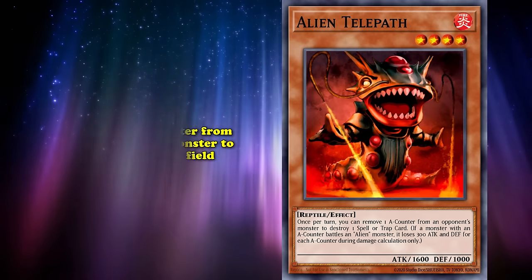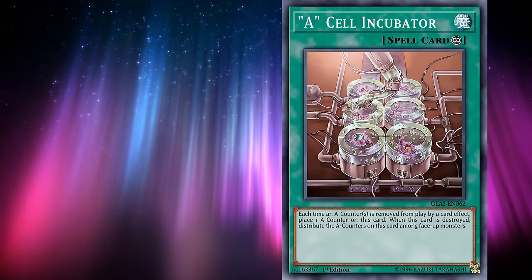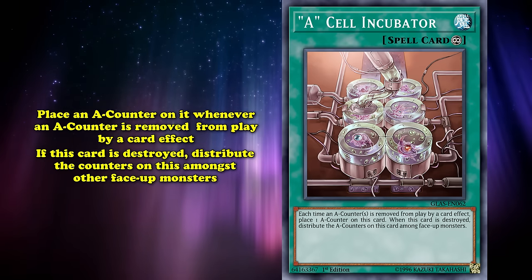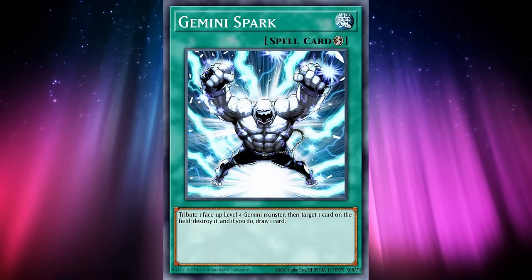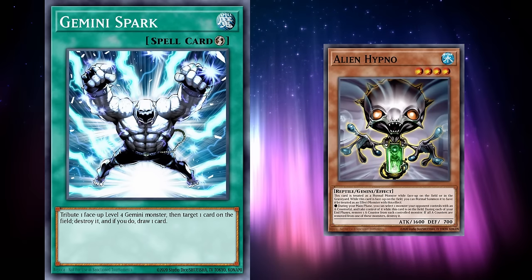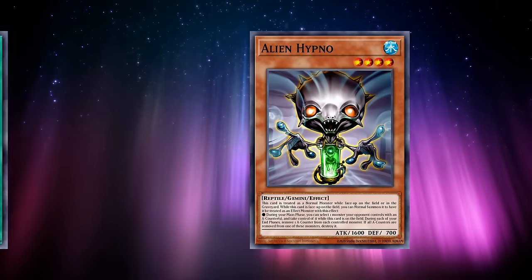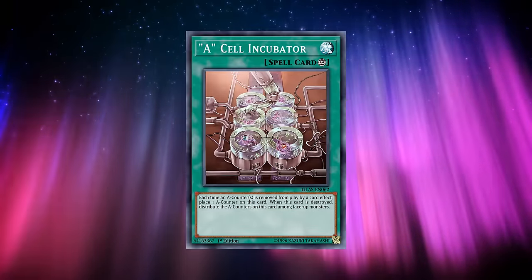Alien Telepath was a level 4 reptile that lets you remove an A-counter from your opponent's monster to destroy a spell or trap on the field. The latest spell support was Cell Incubator, a continuous spell that lets you place an A-counter on it whenever an A-counter is removed from play by a card effect. If this card is destroyed, you get to distribute the counters on it amongst other face-up monsters on the field. Alien Hypno was not part of any lists — gemini monsters are considered to have one of the slowest game mechanics ever, needing you to use up your normal summon to give them their effects.